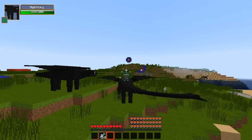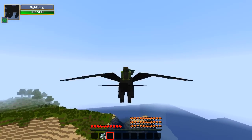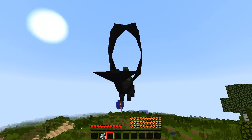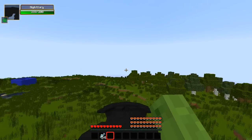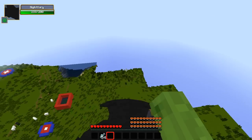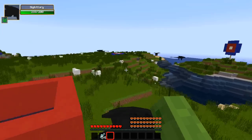Once he's tamed, you can ride him without a saddle, which is pretty cool, and the animation is really nice. You can fly around and whichever way you aim he flies — so if you look this way and press forward, whatever your forward key is, he will fly that way. The animation is really, really nice and I really like the flying on it.